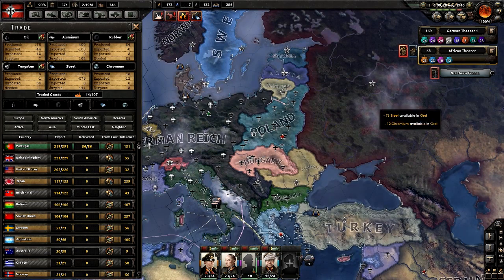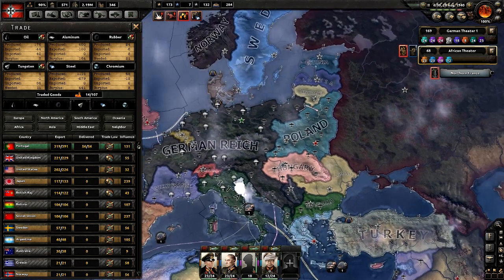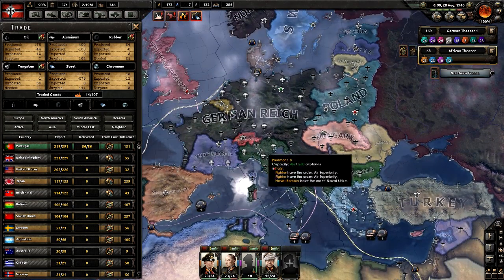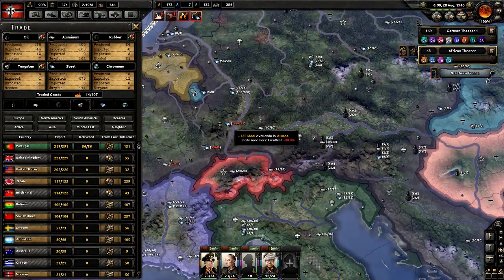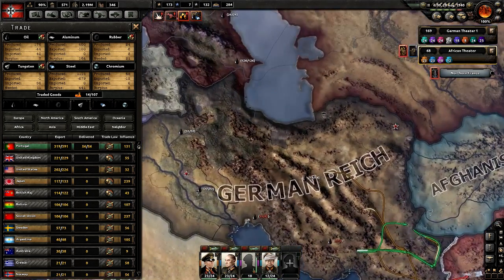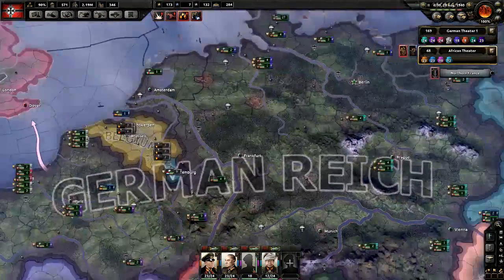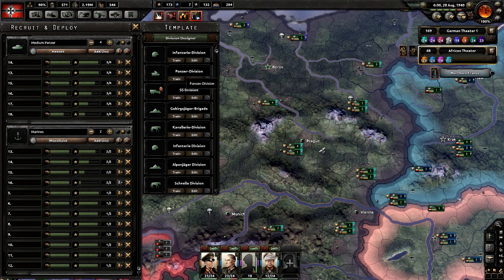Our original goal was in 1941 to have been ready for the Soviet attacks that would probably have followed. Instead we've gone and said, you know what, we're just going to power through. This is pretty ridiculous — we do need to recruit more infantry, however.